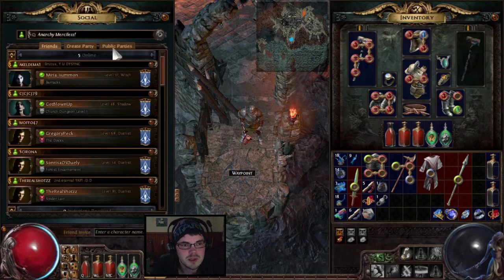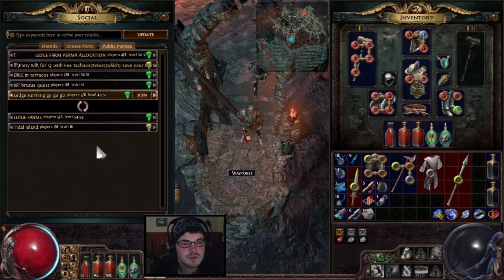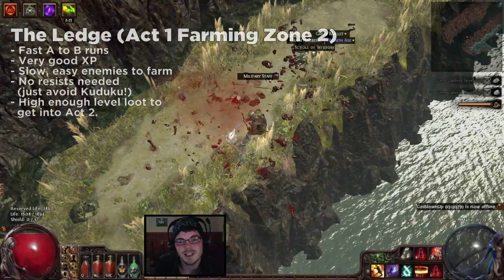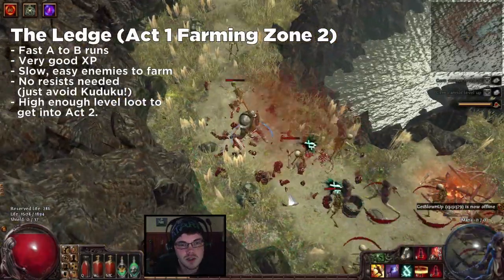The way to do that is to open up your social panel, go to public parties, and you're looking for Ledge farming runs. As soon as you've opened up that wall, you can instantly go through to Ledge. You don't actually have to clear through those zones at all - you just find one of these guys, join, and kindly ask one of them to drop a Town Portal for you. Then it's pretty much even a good idea to just start farming with the party, especially the first few times you come to Ledge.